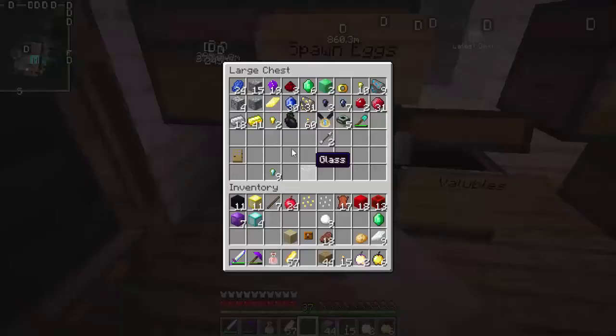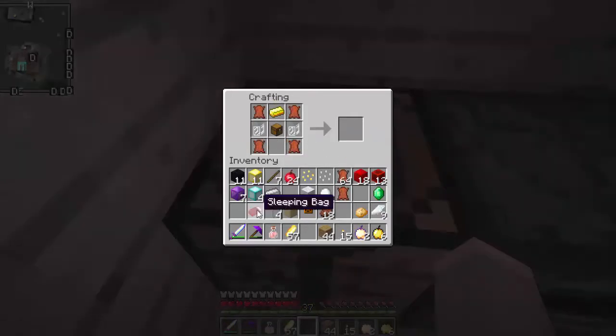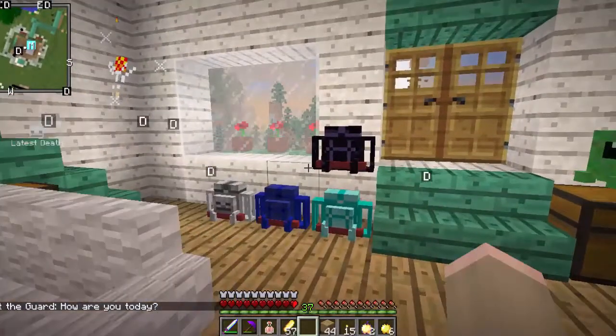We just have to gather all the stuff for a normal backpack from our chest. We need to put the chest there, gold, the leather, and a sleeping bag — and we've got a backpack. Now we need to surround the backpack with the obsidian that we got, and we have the obsidian backpack!